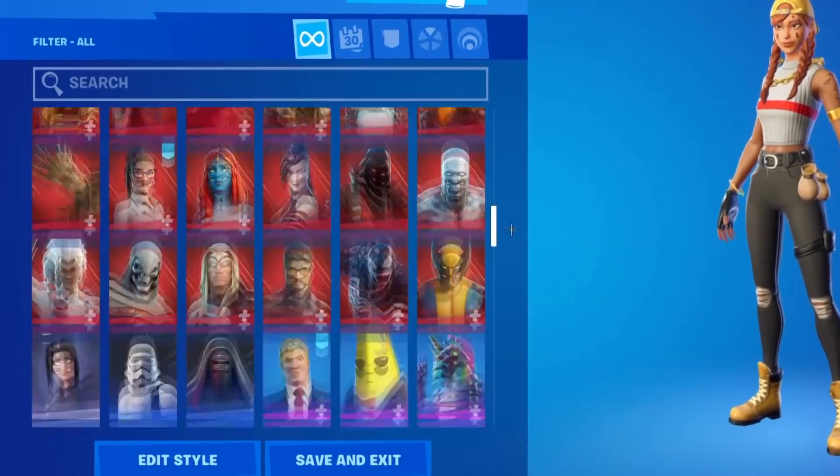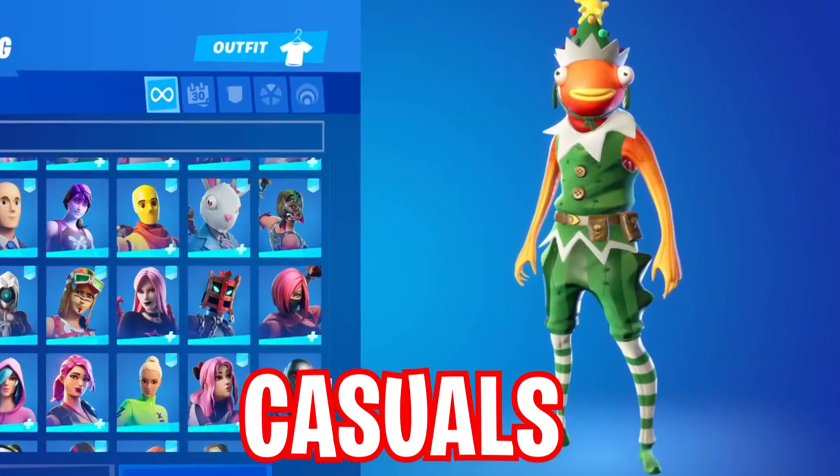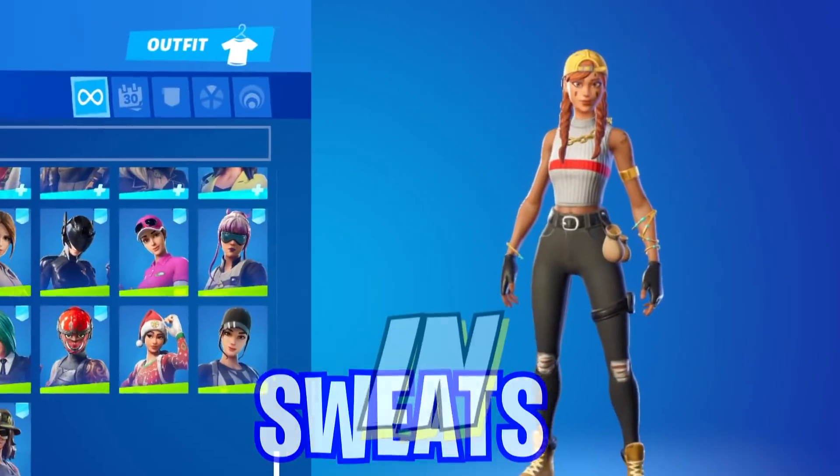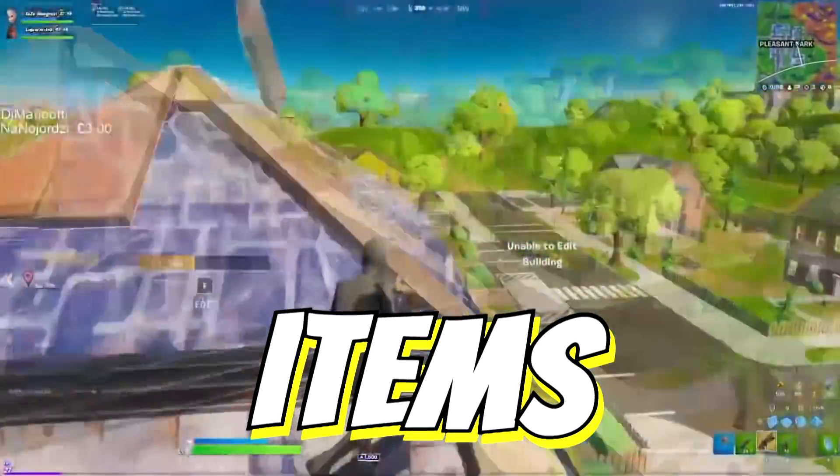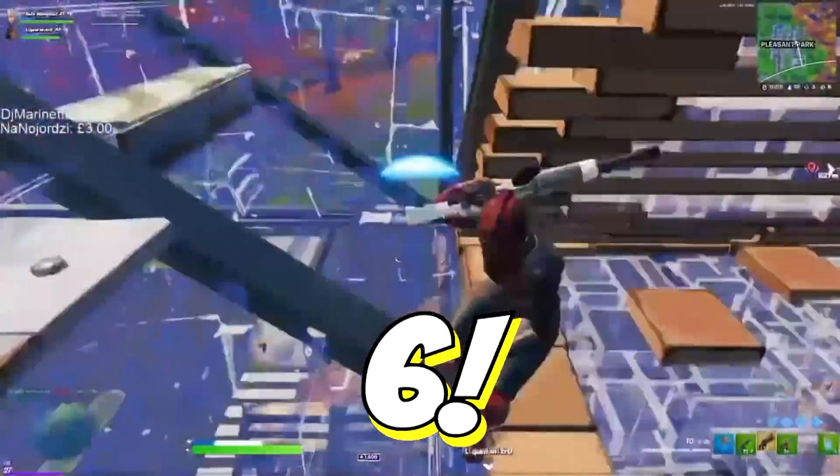There are thousands of items in Fortnite, some are used by casuals and some are used by sweats, and in today's video we are going to cover 30 tryhard items that you need to buy in Fortnite Season 6.